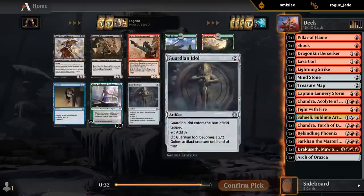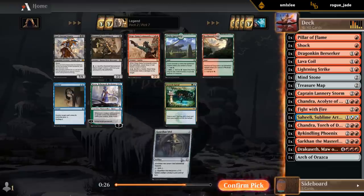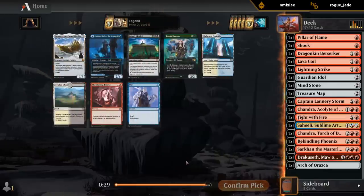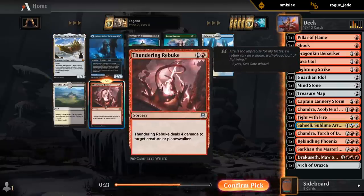Siege Gang's good, but I think we gotta take the Guardian Idol as more two-mana ramp. Rebuke's fine. There's also Sky Sovereign, although our deck is going to struggle to crew it. So we'll go with the two-mana removal spell.